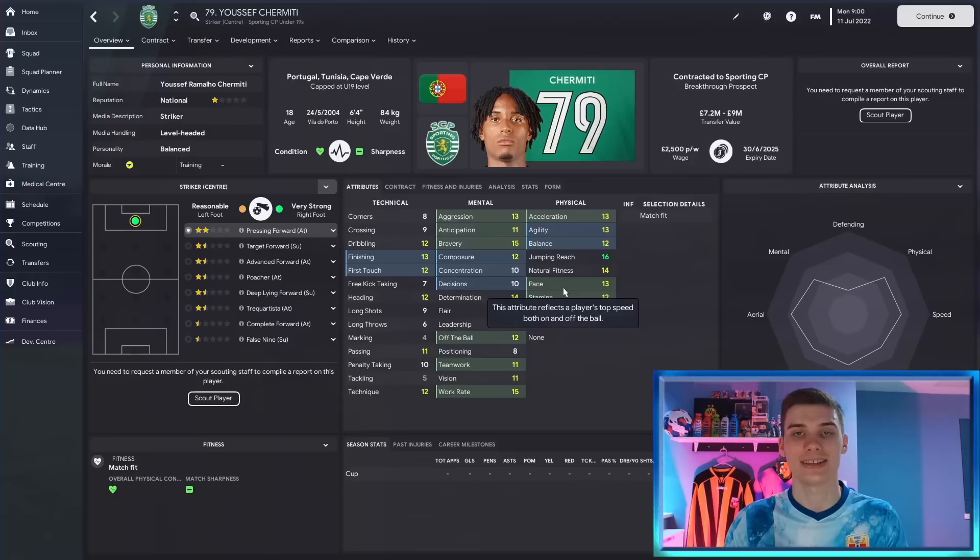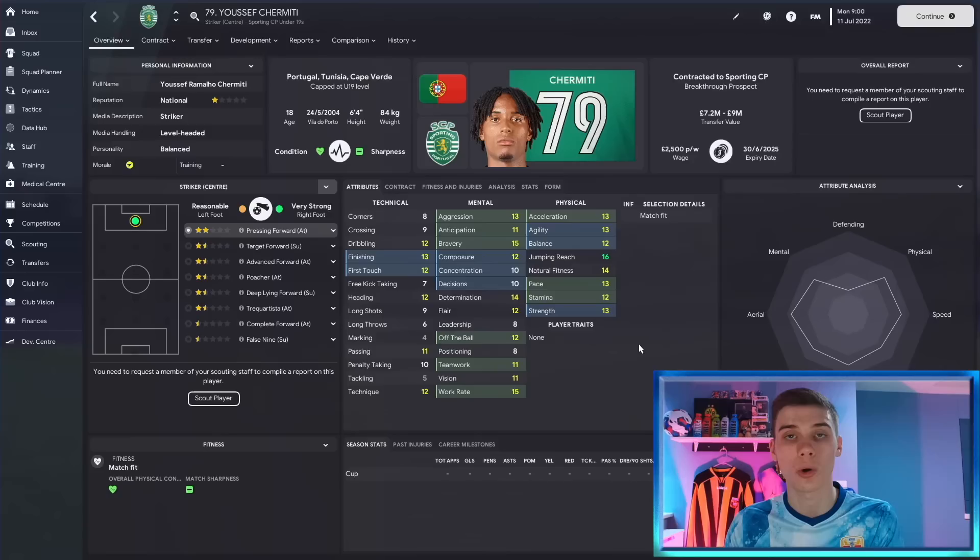But the player we're focusing on today is the young striker Yusuf Shermitti. This player is an absolute beast in game. He has 140 to 170 potential ability, so if he falls on the lower end of that range you're still getting a very good striker, and on the higher end you are getting an elite level player. Either way he's going to be worth the investment. I've seen him available for about £5 million in some saves, and this young Portuguese striker is a beast in game.